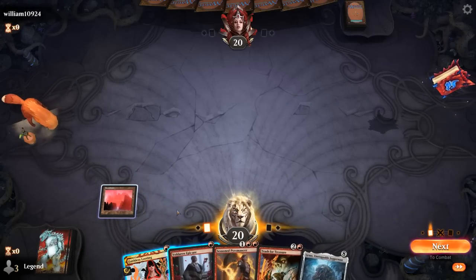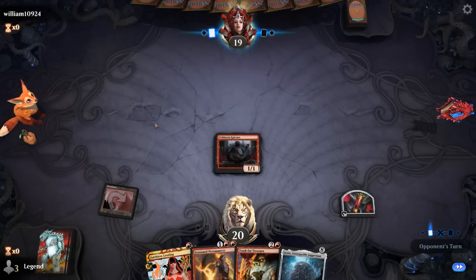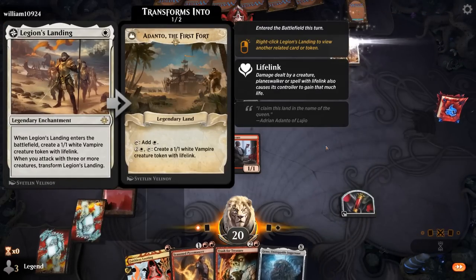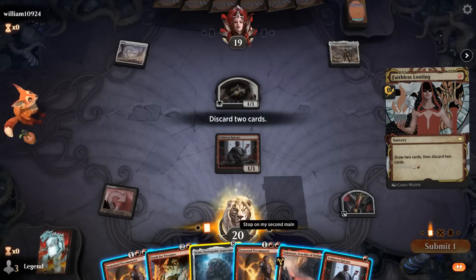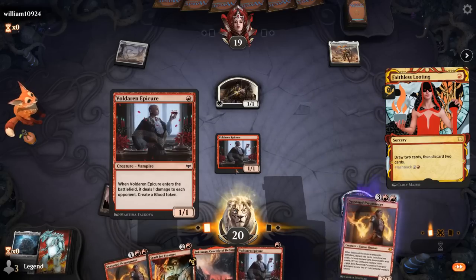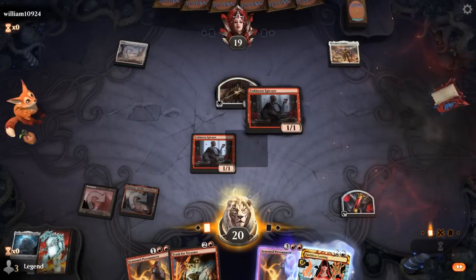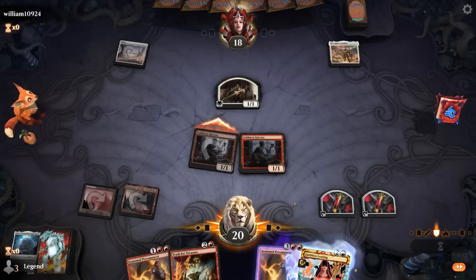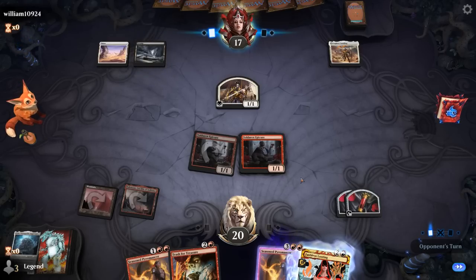Could Looting on turn 1, or could play Epicure first for an extra point of damage. Turn 1 Legion's Landing from the opponent — so maybe a token deck. We cast Looting, discard Grass and maybe one Pyromancer. The highest upside is playing another Epicure and topdecking a land next turn. The alternative was sacking the blood token, but then we wouldn't have an artifact in play to sacrifice to Trash for Treasure in the first place. Opponent takes the 1 damage — so maybe a black-white tokens deck.